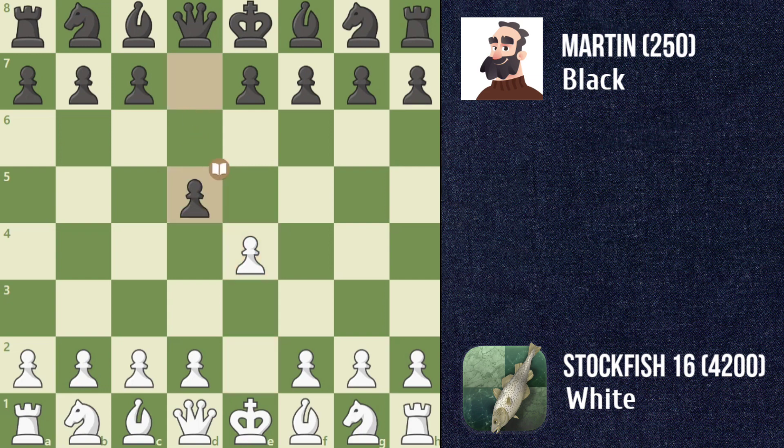In response, Martin plays e5, choosing the Scandinavian defense to challenge Stockfish's central pawn. Stockfish captures with the pawn, opening up the center for further play. Martin recaptures with queen d5, placing the queen in the center — a bold choice, but it exposes the queen early.